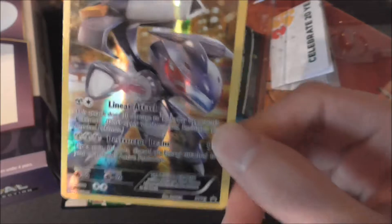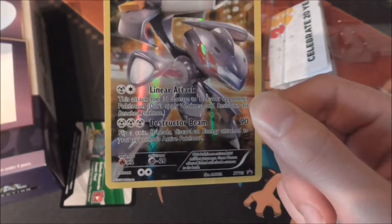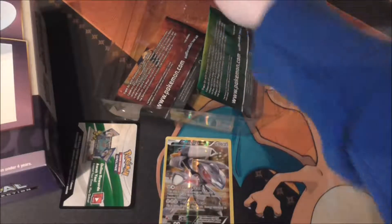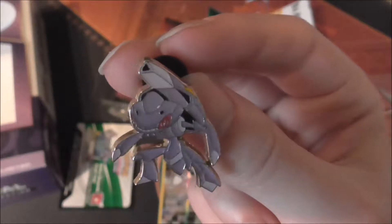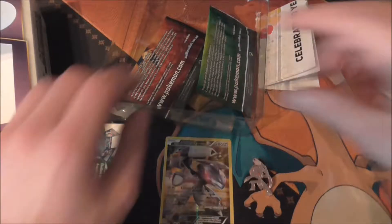Here is the Genesect card — 110 HP. It does Linear Attack for 2 energy and Destructive Beam for 90. I'll just zoom in a bit. Here's the Genesect pin — I definitely do like these pins, and the Genesect one is quite nice.